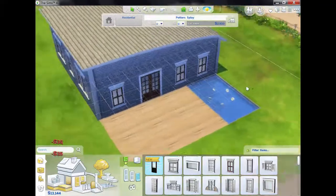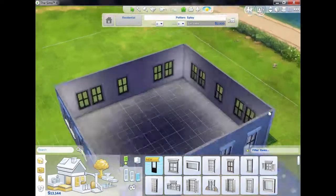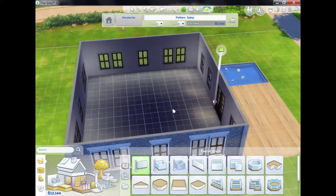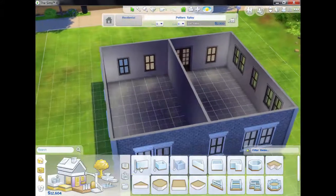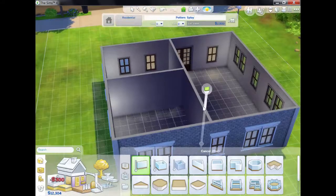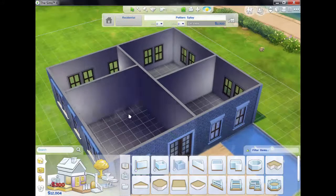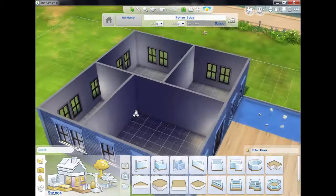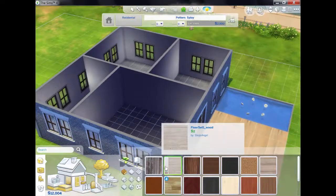When you're on a timer you really feel the pressure to get it done as soon as possible. Now I'm going to work on the interior, so I'm just going to divide the house up into the rooms that I need. This is going to be the living room, that will be the kitchen, that's going to be the bedroom, and that's going to be the bathroom.